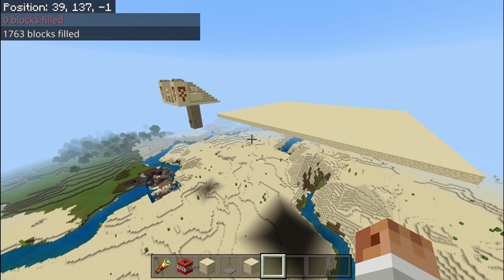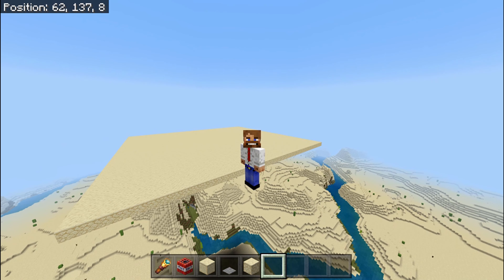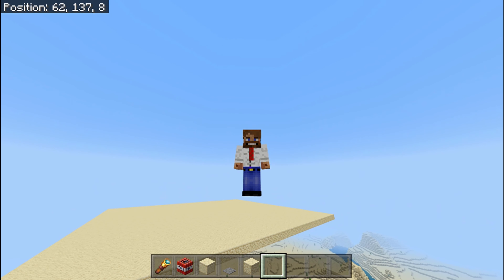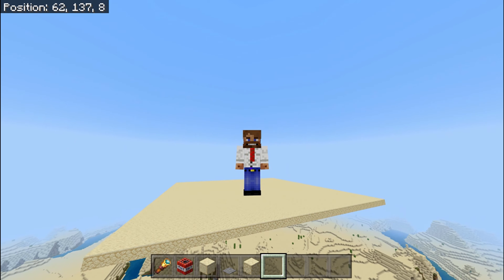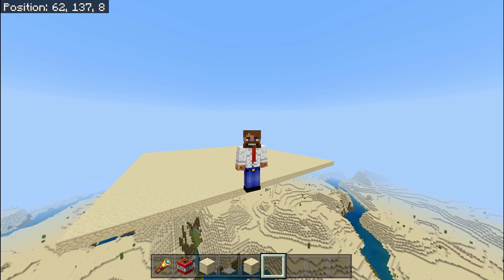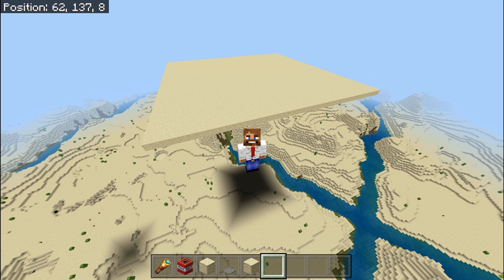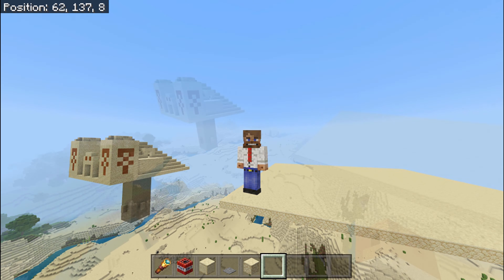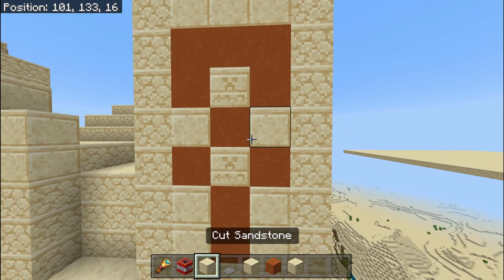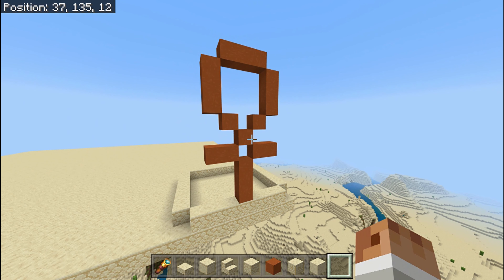So the first thing I want to do is just lay out a structure. The actual base of the pyramid is 21 blocks by 21 blocks, but I want mine to be a little bit bigger. Already you can see it's pretty much four times as big as the Desert Temple. Before you all start going on about how this is way too big and Minecraft would never do anything like this — firstly, have you seen the Woodland Mansion? But secondly, this isn't going to be strictly to Mojang's standards. This is just me improving it, making it look better and more interesting.